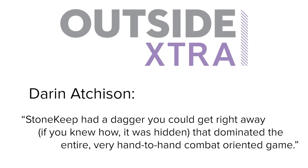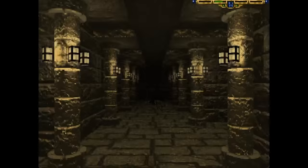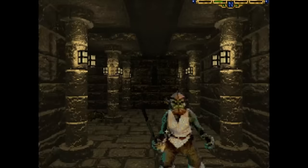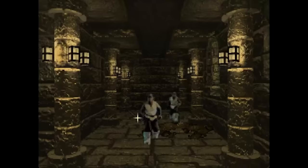Stonekeep had a dagger you could get right away if you knew how — it was hidden — that dominated the entire, very hand-to-hand combat-oriented game. Getting this dagger simply required accessing a secret room and a hidden wall cavity therein before going down the steps that begin the game proper. This absurdly strong weapon that you get in the first minute will then proceed to make short work of pretty much every enemy in the game.